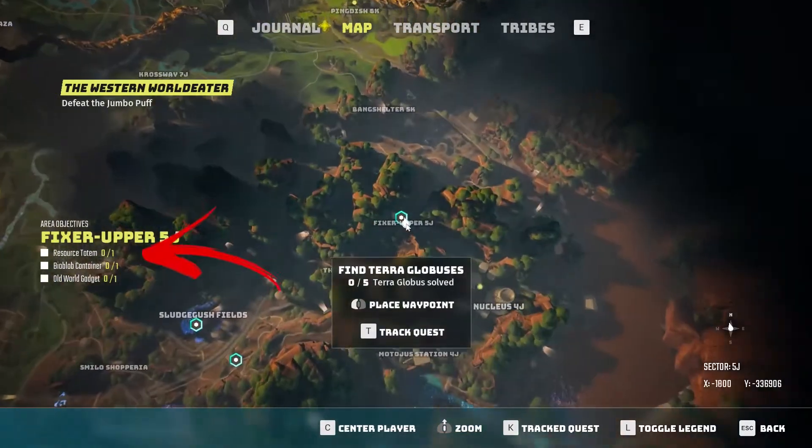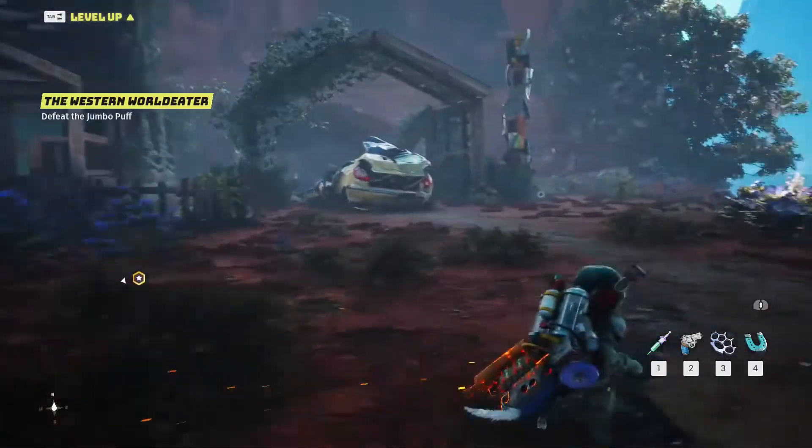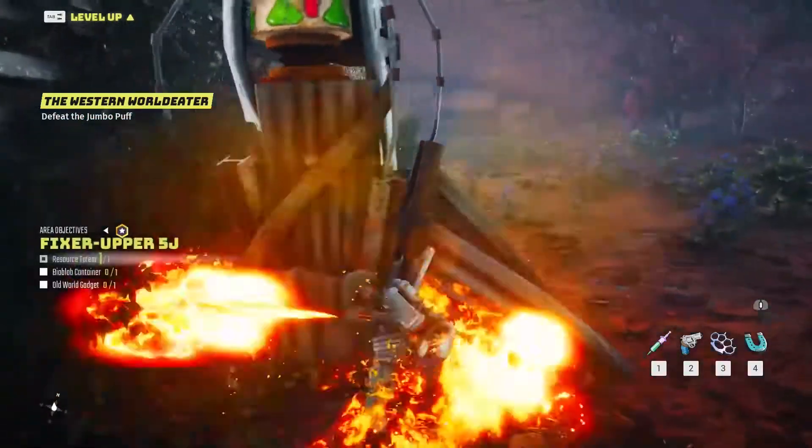In Fixer Upper 5J you can find three area objectives to complete. Here you can find a house with a parking lot. On the right from the last one you can find the resource totem to destroy.